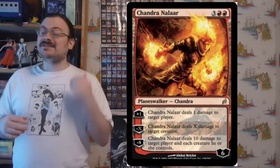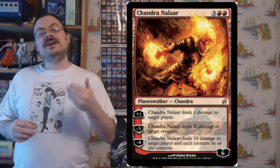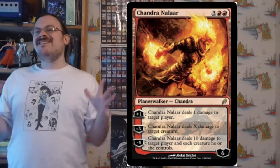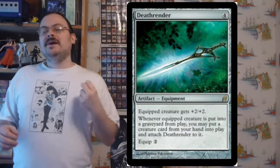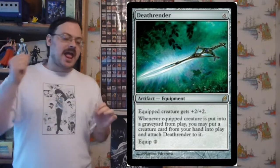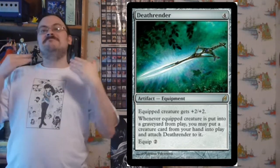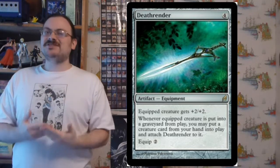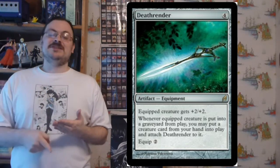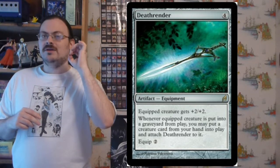Chandra Nalaar: tick up +1 deals one damage to target player; tick down X deals X damage to target creature; tick down -8 deals ten damage to target player and each creature they control — she burns things really well. Death-Render is equipment with equip two; the equipped creature gets +2/+2, and if a creature dies, you may take a creature card from your hand and put it into the battlefield with Death-Render attached to it. Great potential for combos — get a token out, attach Death-Render, sacrifice it, and get something big from your hand at zero cost.